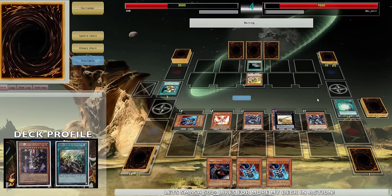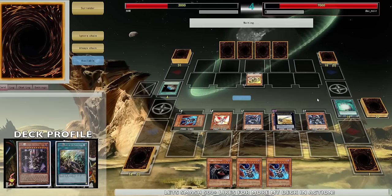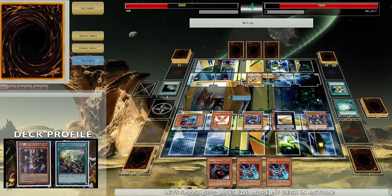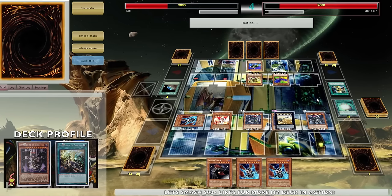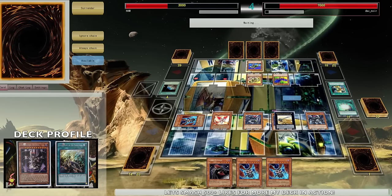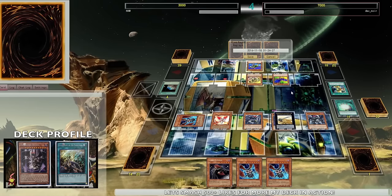He has an in-hand - I think he's going to Book of Eclipse me right now. I have a feeling in my gut. He has two unknown cards in hand. What do you have on your sleeve? Battle phase - oh my god, I survive! Yes!